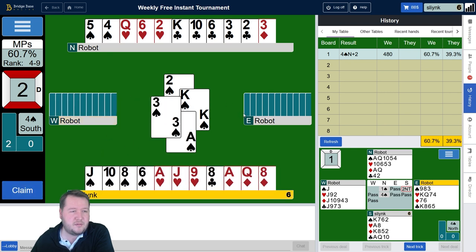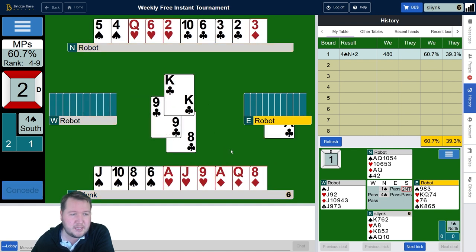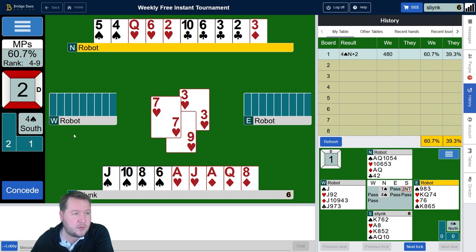Slight issue there, didn't really consider that. It looks like spades are 4-1 which makes this a bit worse. Ace of diamonds, ruff a diamond, getting back to my hand is a bit tricky now — let's set up this club play. I expect they'll ruff this, but no — okay, so west led low from three hearts.